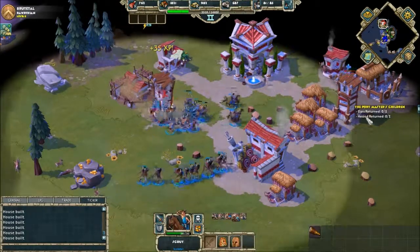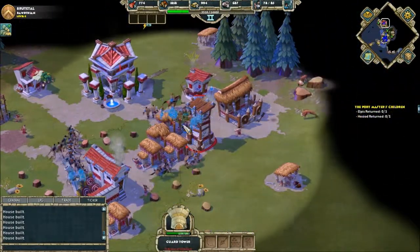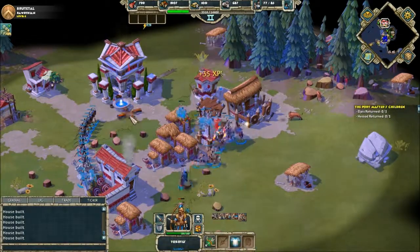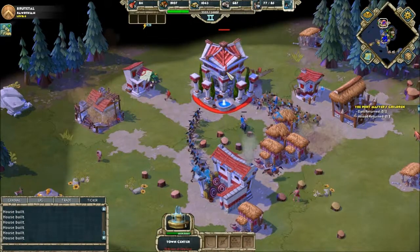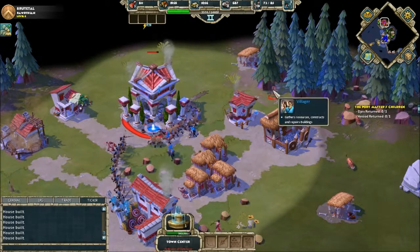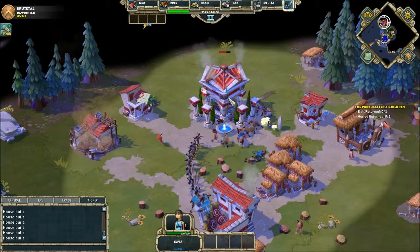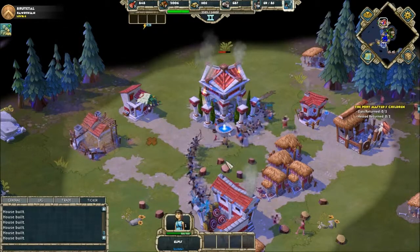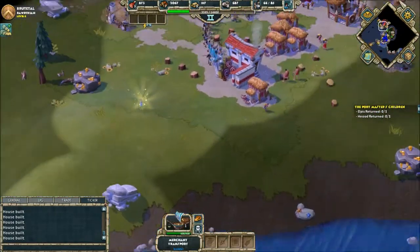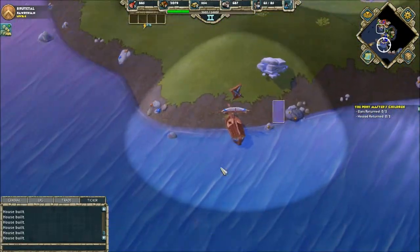Alright, another one. There we go. Take down the town center, take down the town center. I don't know why, but I just saw a really ugly face. Seemed like a little ugly face. That's what I saw. Run, child. Get to the boats. Get to the boats. Alright, you're safe.